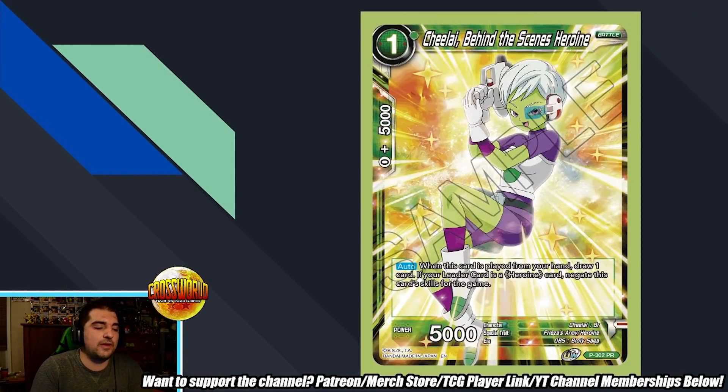Chi-Chi, Behind the Scenes Heroine. We have a one-drop 5k. When this card is played from your hand, draw one card. If your leader is a Heroine card, negate this card's skills for the game. Upon first read, this effect is actually very weird, but it has a little bit of hidden synergy with Great Saiyaman 2 from Draft Box 6. That card is a Videl, so it counts as a Heroine. Basically, you can bounce the skillet card back to your hand, play it for one, and then do another effect to play the skillet from the deck. So this being a one-drop Heroine that lets you draw and then enables that combo is actually kind of neat for Heroine. I don't think it puts Heroine over the top, but it's a step in the right direction.